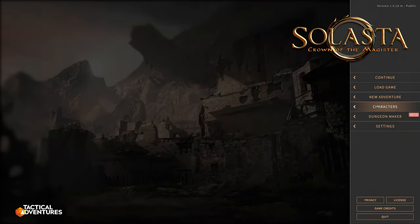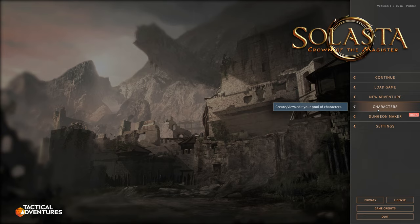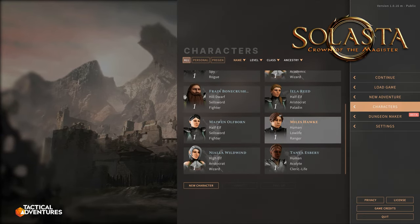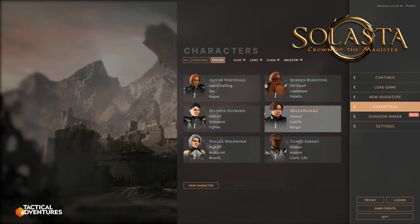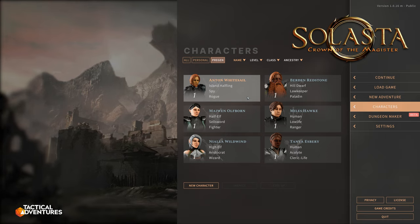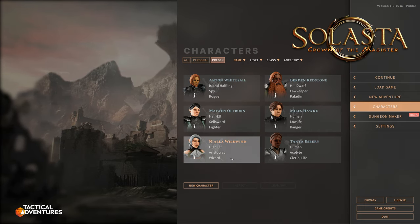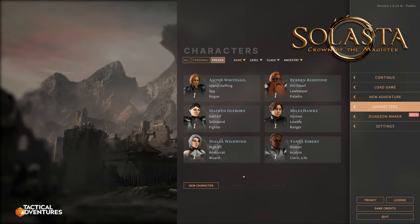I played a tiny bit — literally just made some characters which I'm going to use in this campaign. When you start off there's a pre-generated character for every single class, and currently there are only six. I don't know if they're planning on adding more, but I do know they're planning on adding more campaigns. In terms of classes there's only six: Rogue, Paladin, Fighter, Ranger, Wizard, and Cleric. And of course Cleric has all the different deities and stuff.